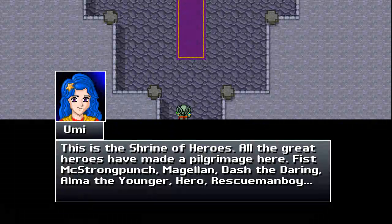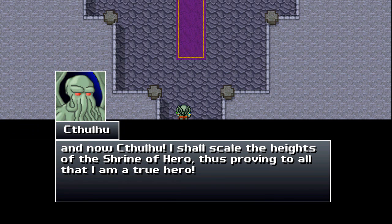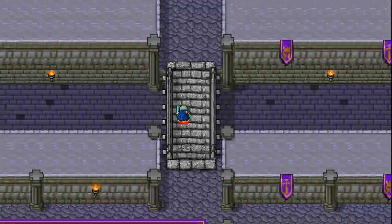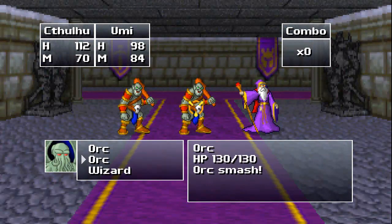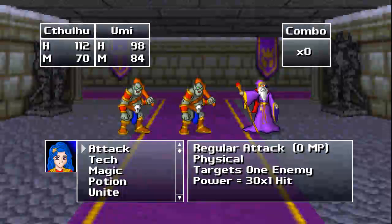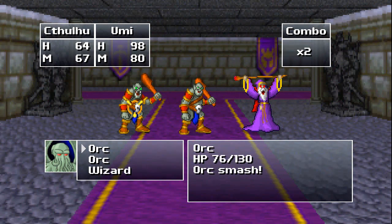A nice little castle — seems like this is our next quest. They mentioned going to the Shrine of Heroes. 'All the great heroes have made a pilgrimage here — Fist McStrongpunch, Magalyn, Dash the Daring, Alma the Younger Hero, Rescue Man Boy, and now Cthulhu. I shall scale the heights of the Shrine of the Hero, thus proving to all that I am a true hero.' Looks a lot like the first dungeon from The Legend of Zelda: A Link to the Past. We've got orcs with a lot of health — unfortunately I only do 42 times one hit. Let's use Insanity Strike on one of the orcs, and Siren's Call to stun the wizard. Only the orcs can attack us — the wizard is stunned. It actually did a lot of damage to them.